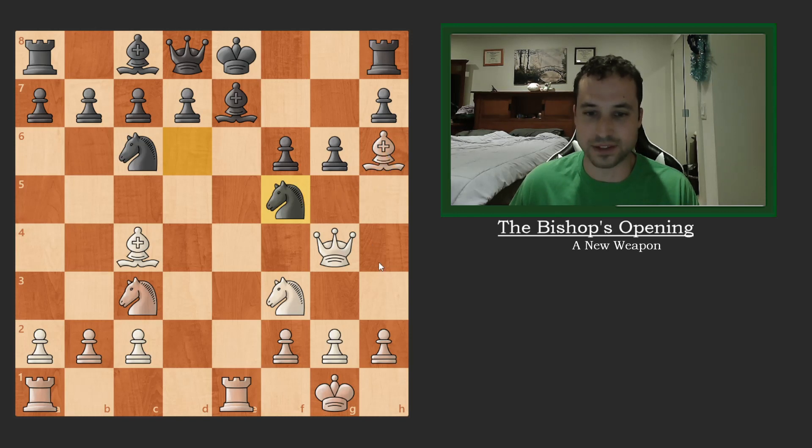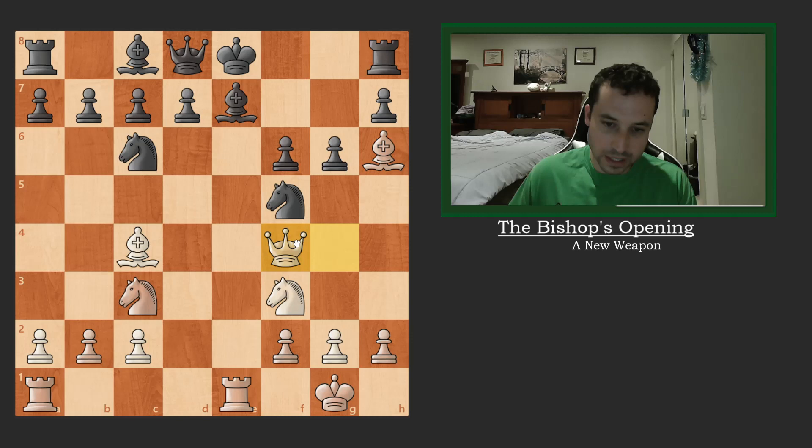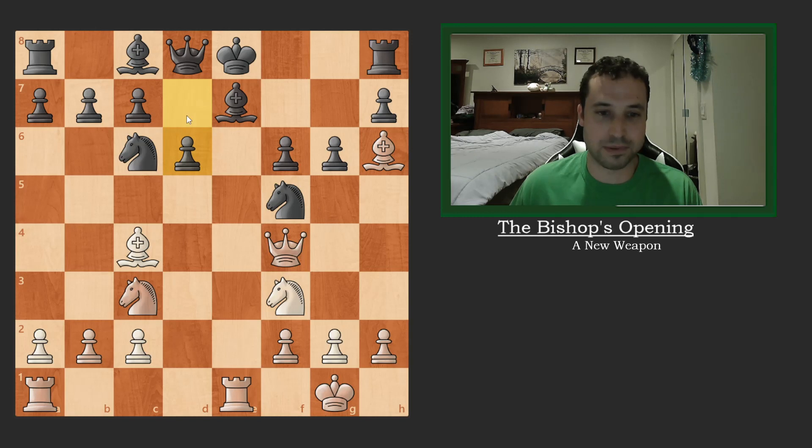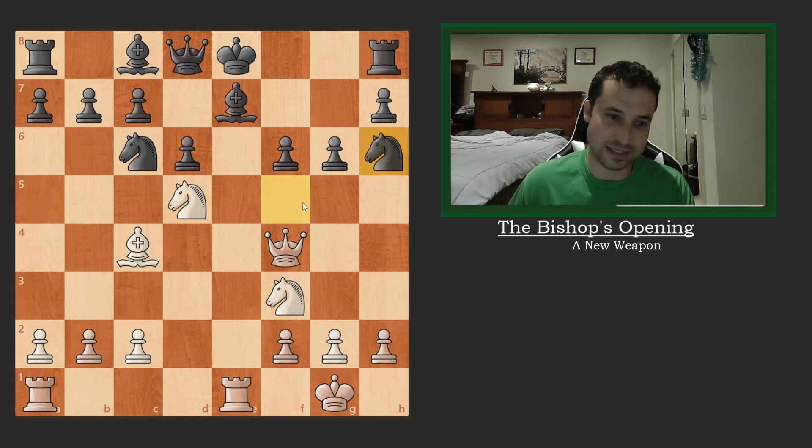Black plays Knight to f5, attacking the bishop, which is currently undefended. I simply move the queen to f4 to defend the bishop. But because this bishop is pinned, if this knight happens to move, I'm x-raying this pawn, and after I take it I'll also be attacking the rook. So it's just another threat. Black plays pawn d6 — I think he was trying to create a pathway for the bishop — but this is already a very dangerous position. So I finally played Knight to d5, following through with the plan I had at the very beginning.